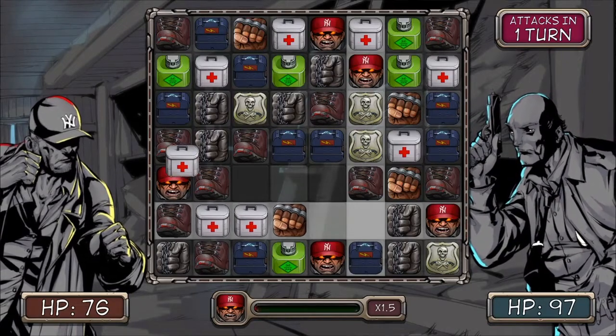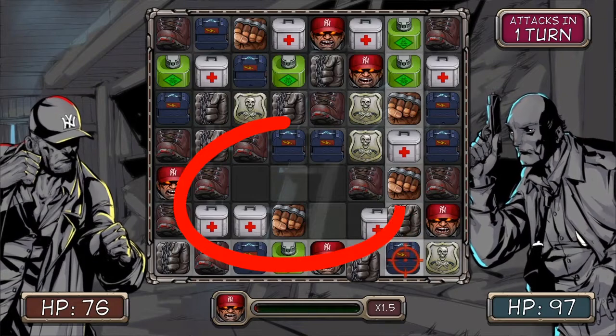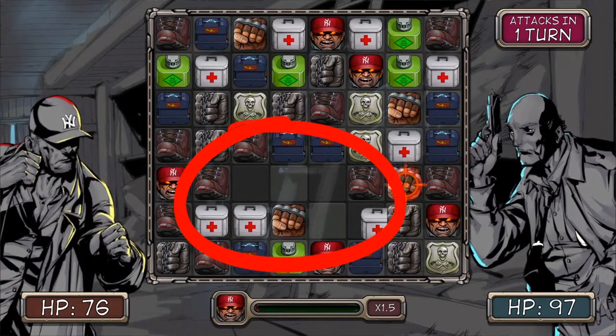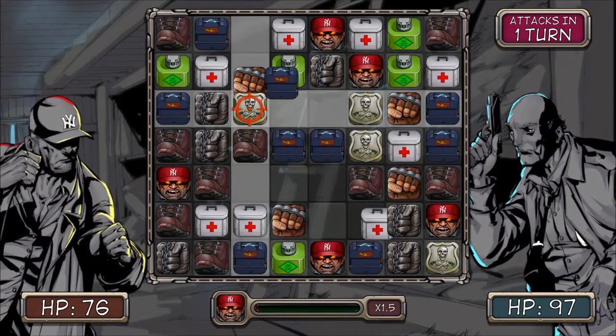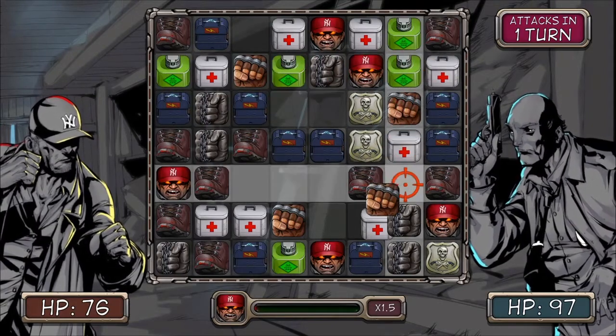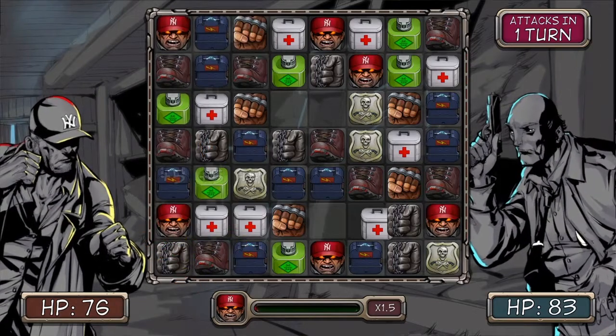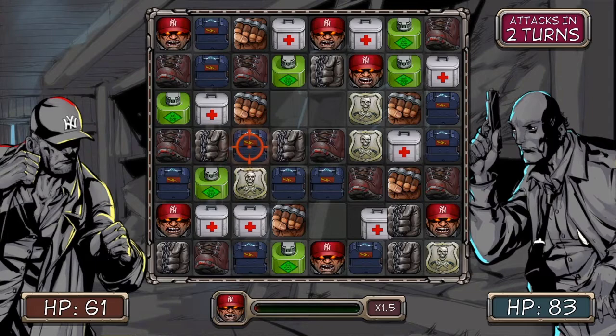In the PS4 version, there are also bugs where the tiles would disappear and wouldn't get refilled, or the game would allow you to move tiles in any direction without registering matches, in which case, like Nico, I had to close out the game entirely and reattempt the fight. It was a bit frustrating, but infrequent for the most part.